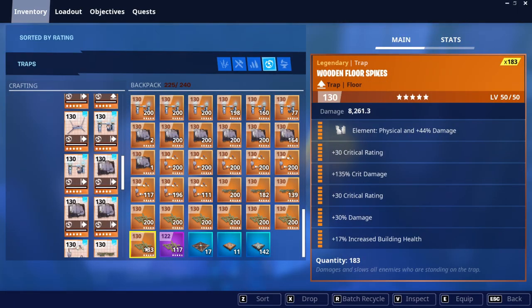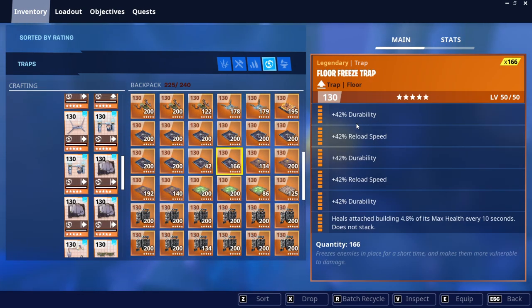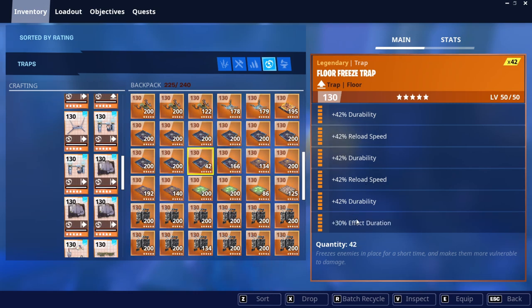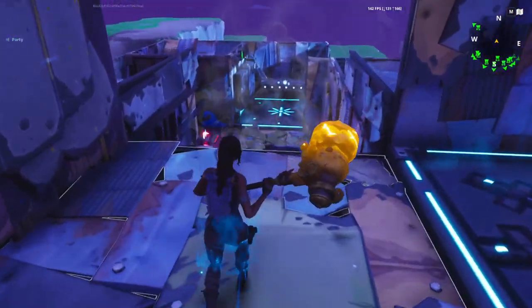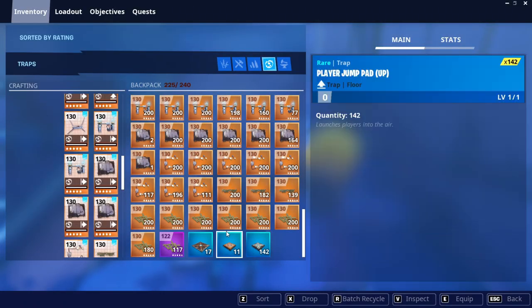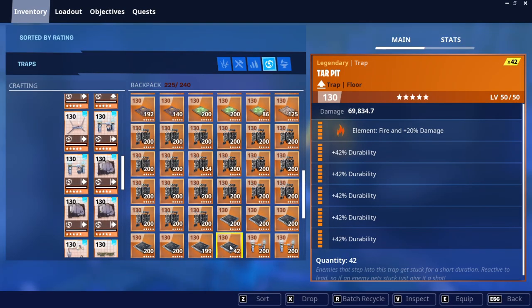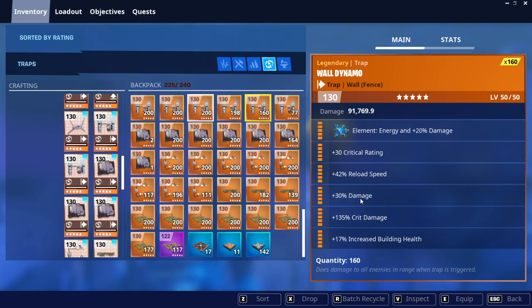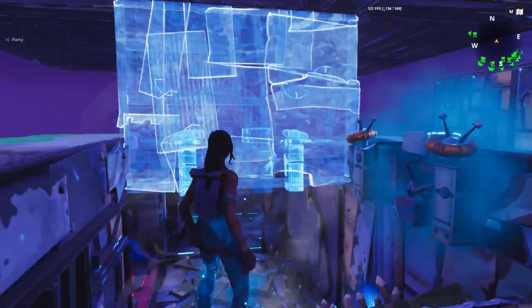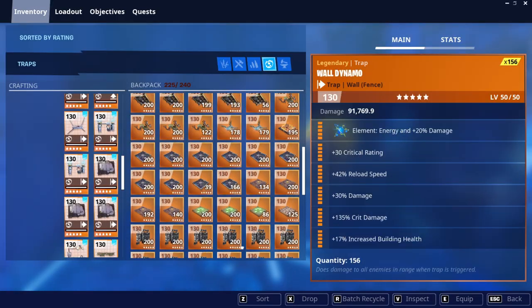This floor tile is going to be a wooden force spike: crit rating, crit damage, crit rating, damage, increased building health — one right here, here, and here. This right here is going to be a floor freeze trap: durability, reload, durability, reload, durability, effect duration — the last one's effect duration. Come up here and do the freeze up here as well. Put another wooden force spike right here and two right here. This one's going to be a tar pit with all durability on it. Then crit rating, reload, crit damage or damage, crit damage, increase building health — wall animal — one right here and one right here.